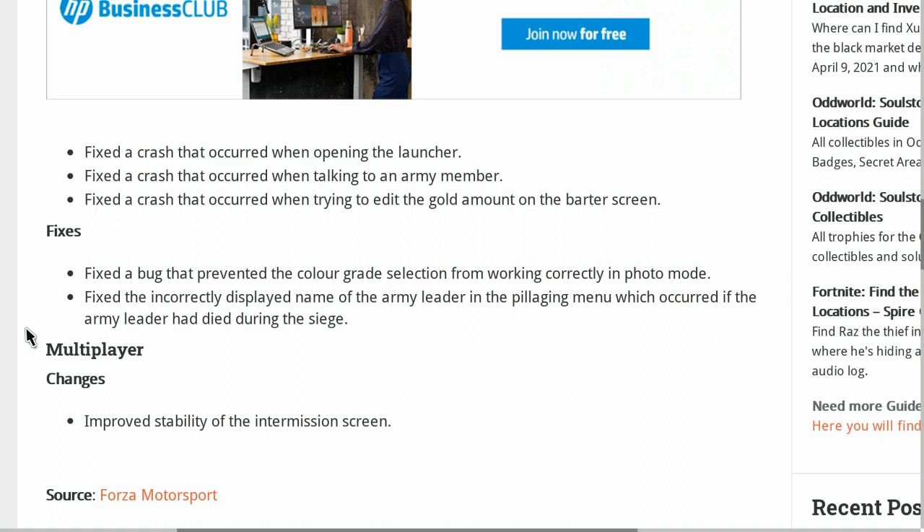For some additional fixes, they fixed a bug that prevented the color grade selection from working correctly in photo mode. They also fixed the incorrectly displayed name of the army leader in the pillaging menu, which occurred if the army leader had died during the siege. In multiplayer, they made some improvements and stability fixes to the intermission screen.